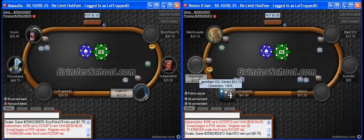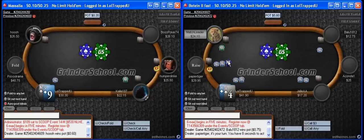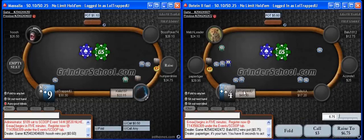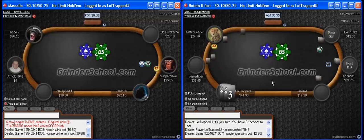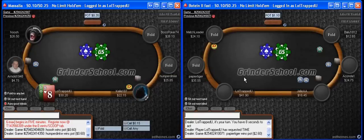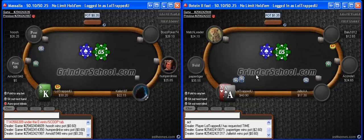Here's a spot where I'll just be calling in position. Set mining in position is really pretty profitable, unless we have a well-known squeezer behind us. The reasons why set mining is much more profitable in position than out of position — this is probably why I should have flatted aces here. The reasons are that being deeper is going to exaggerate the fact that I'm not going to have great equity when the money gets in at something like 35-40%. The key reason why set mining in position is so much better than out of position is just because we have the ability to gain all the value we can possibly gain out of the hand. We can use all three streets to our advantage.